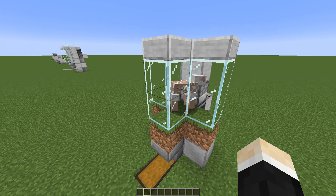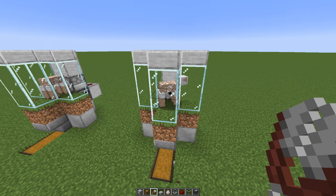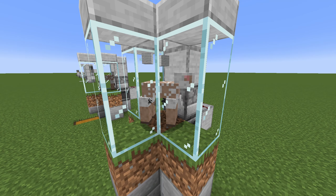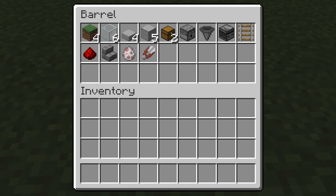And farm number five is a wool farm. Let's show a sheep — when it eats some grass, redstone will activate. And there we go. Quite handy! Here are all the items you will need for this sheep farm.